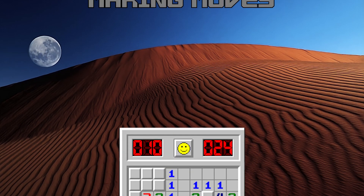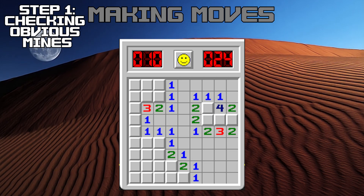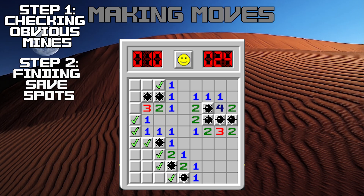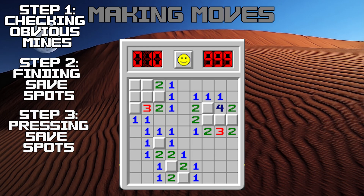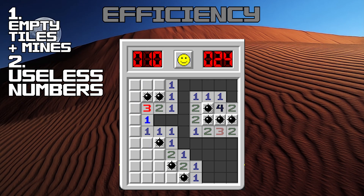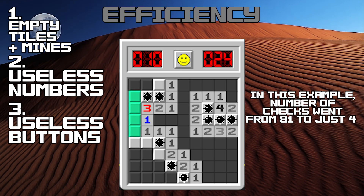With the data, we can start making our moves. First, we check numbers to see how many adjacent tiles remain unexplored. If the number matches the count of adjacent unexplored tiles, all of those tiles must be mines. After every place has been checked, we recheck the numbers to find tiles that are guaranteed to be safe. When every number has been checked, we then press every place we found out to be safe, and we look through everything again. However, there are plenty of things we don't need to check: empty fields, numbers that already have all spots revealed, and most importantly, all buttons not directly touching any numbers can be safely omitted, significantly increasing the speed of the bot.